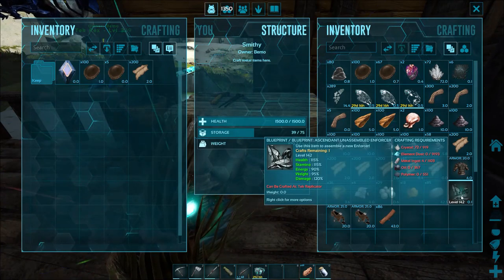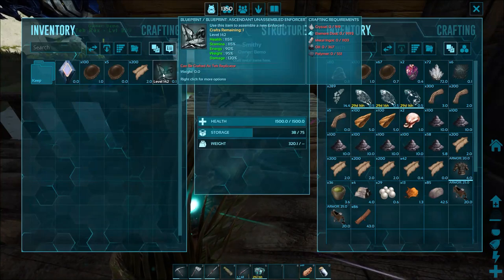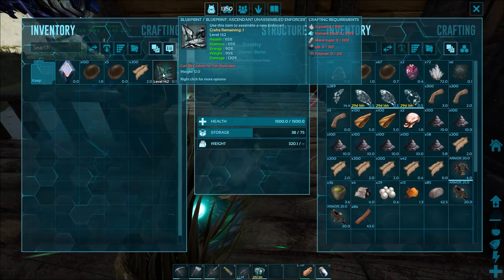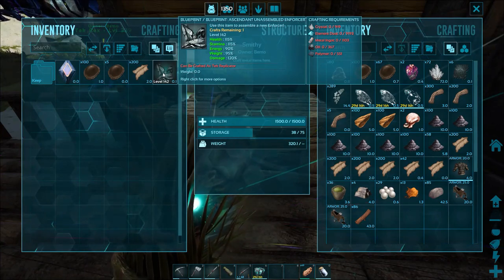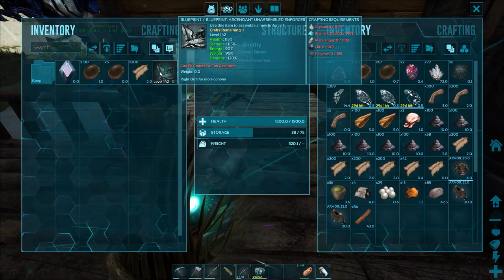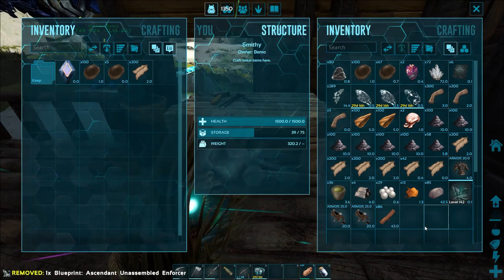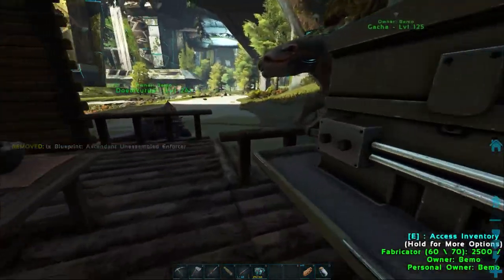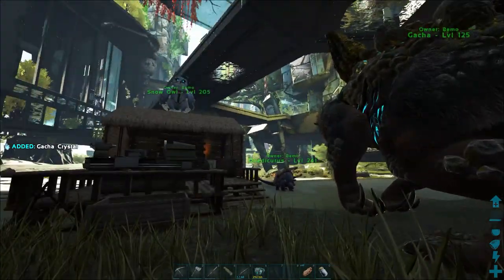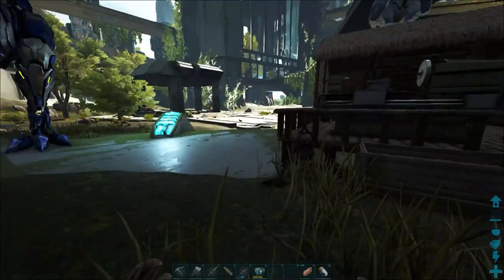So I got this enforcer blueprint while I was collecting crystal and stuff — a drop from a level 150. Look at the health on that thing: 115, 115 on the stamina, and 120 on the damage. The best thing is the required materials are super low for the level of it. I want to save that until we get a tech cloning chamber so we can clone them, and if anything happens we'll still be able to make them.